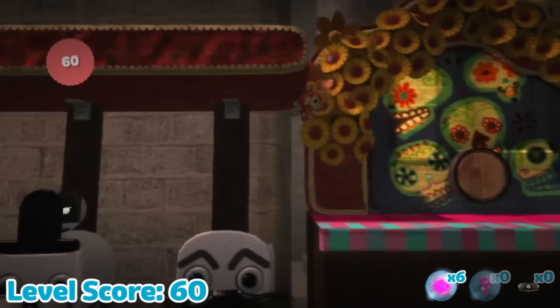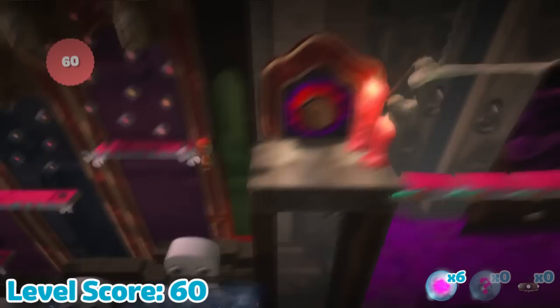Thankfully the next section is more forgiving. It's not too hard to get several low bounces across the skulls on the bottom to go beneath everything. For the final obstacle, we have to grab at least 2 bubbles while we go straight to the top, where we can then finish with a score of 80 from 8 score bubbles.